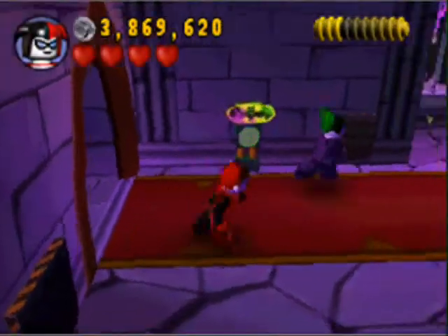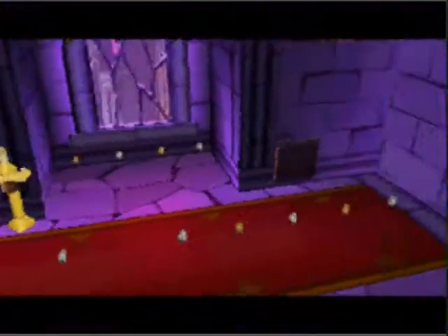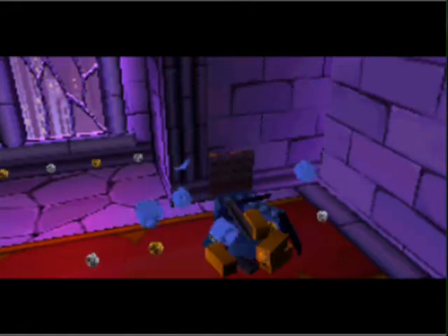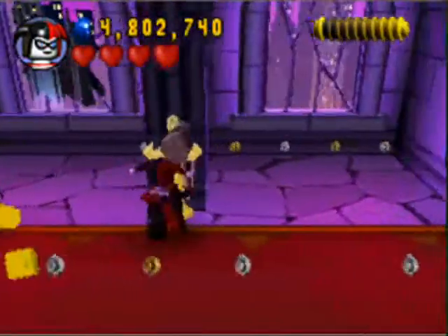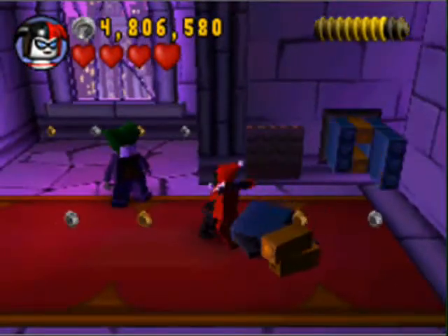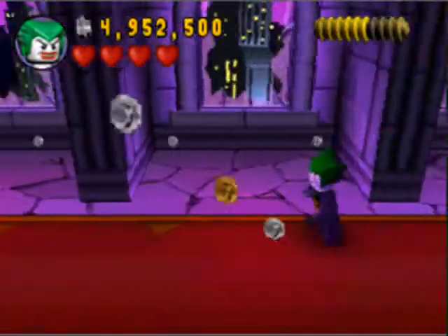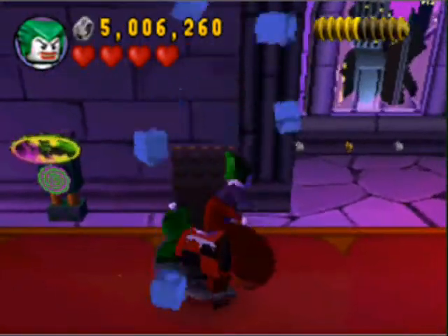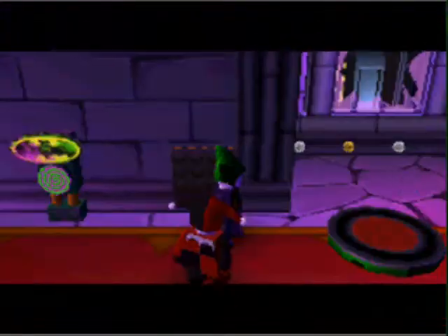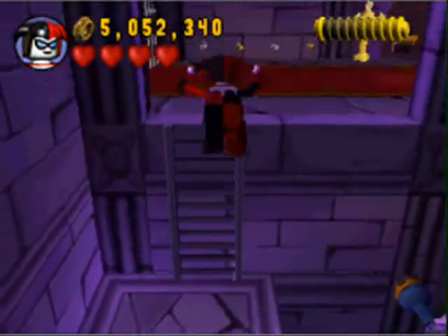That goon hitting that window never ceases being funny for me. Bye, goon. Goodbye, other goon. Harley did not intend to shoot the Joker there. It's really hard to get your AI character not to stand in the way of where you're trying to aim. Gonna build this up in this wall, and then we can go back and grab that panel. Since it's a Joker panel with Joker colors, I will use that panel. Thank you very much, Harley. Harley gets the last laugh this time though — she's the only one who can jump up there. That's what you get for picking on Harley, Joker.